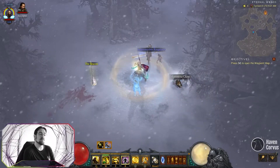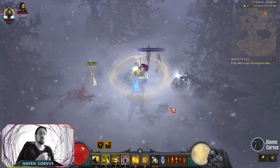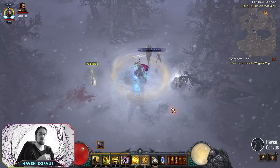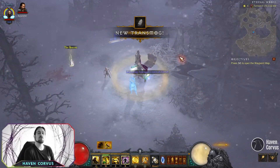This is what you are looking for — the Mysterious Chest. It will drop a white item and once you pick it up, you will get the transmog. If you are playing with friends and everyone is there, once you open the chest, everyone will get one item. So you just want to click on the chest, pick up the item, and there is your transmog.